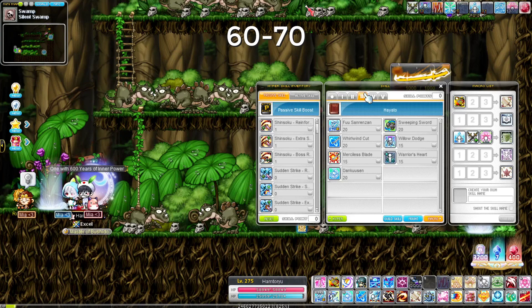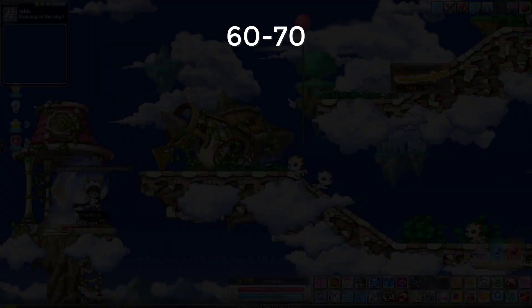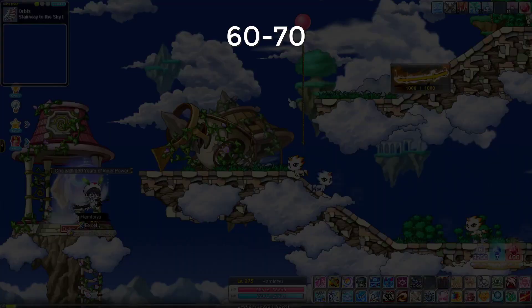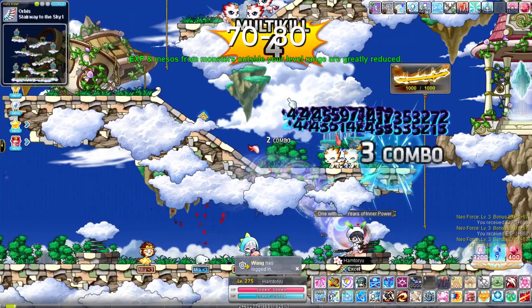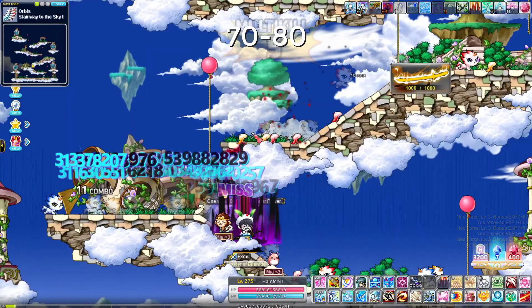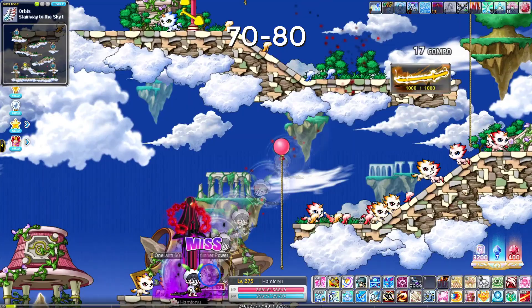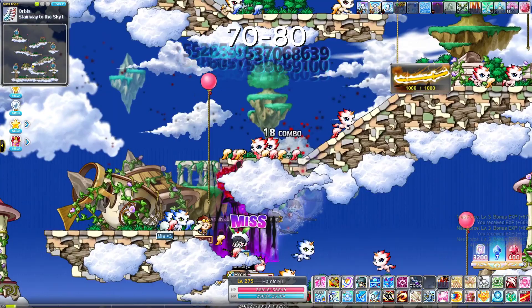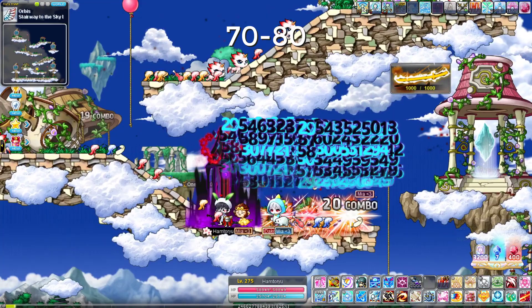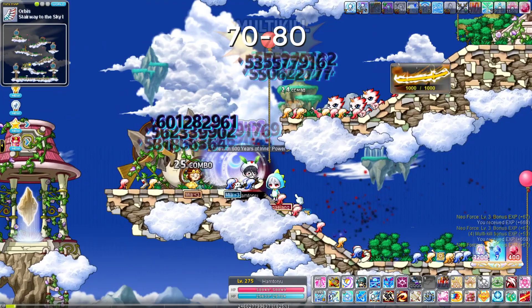Stay at Silent Swamp until level 70. At level 70, go to Stairway of the Sky 1 in Orbis. This map is great because of the high mob count and how condensed they are. There's a trampoline that takes you to the top, and it's the same routine — double-tap Sun Rendon on each chunk of mobs and keep traveling around. Stay here until level 80.